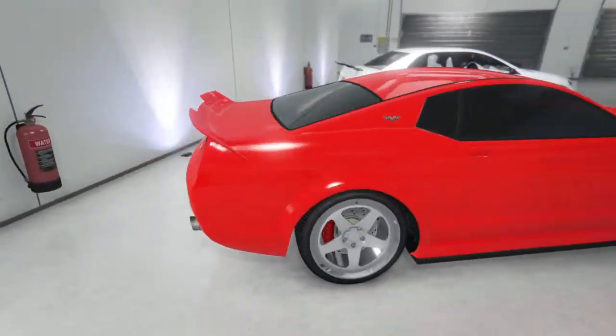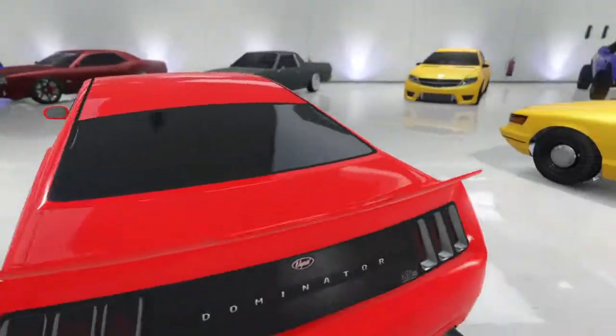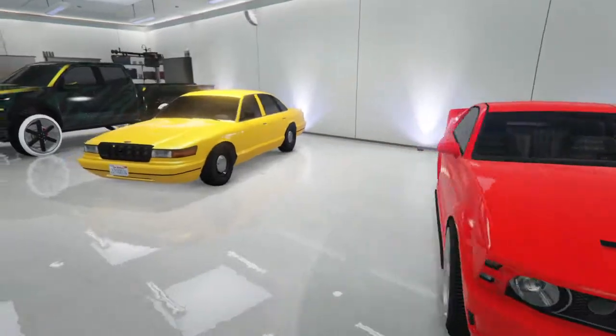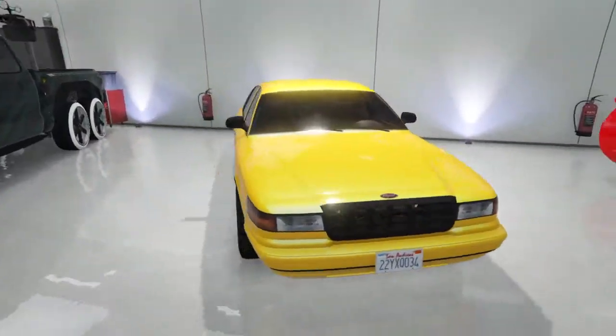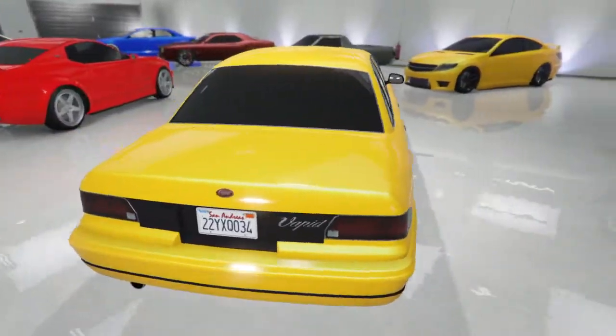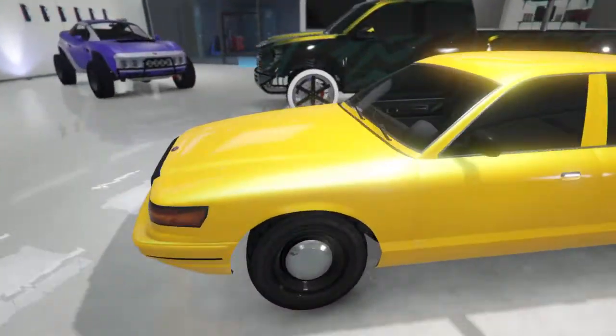This one I'd say is a 9.9 — it gets up to 160 miles per hour, swings really well, it's controllable, not too powerful. Moving on to this car, I'd say it's an 8.5. It definitely slides, has the power, but it's more of a mess-around car — like you're just drifting in a parking lot with your buddy, nothing competitive.